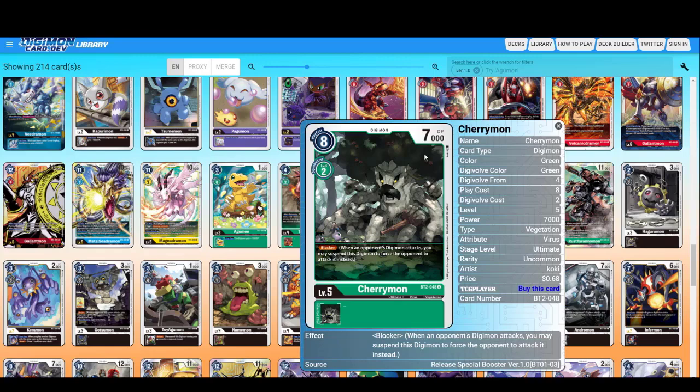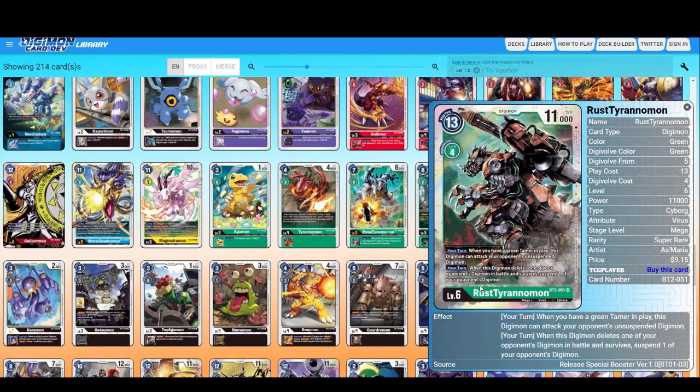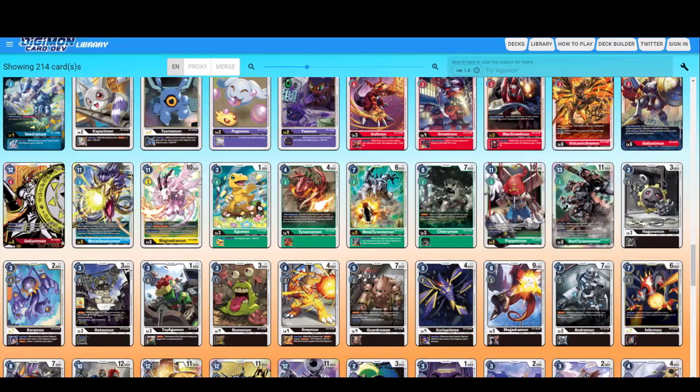Unopposed Digimon — blocker with 7000 DP, but play cost is 8. Ouch. Puppetmon — I remember this guy. On play, suspend one of your opponent's Digimon. During your opponent's next suspend phase, none of your opponent's Digimon can unsuspend. When attacking, gain one memory — working on gaining memory and suspending your opponent's Digimon. Rust Tyrannimon — when you have a green Tamer in play, this Digimon can attack your opponent's unsuspended Digimon. When this Digimon deletes one of your opponent's Digimon in battle and survives, suspend one of your opponent's Digimon. Two complementary effects — not bad.